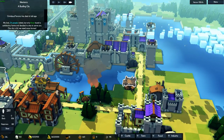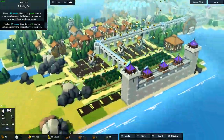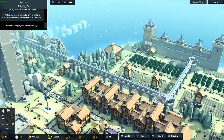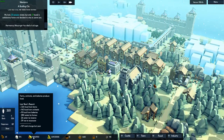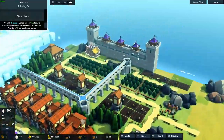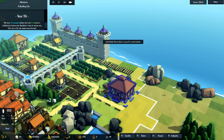We got another fire problem. Oh no, my bakery is on fire. Funny how we have two bakeries, but they only make 20 food. Lost by exposure. That's kind of a problem. So I guess we need another granary.